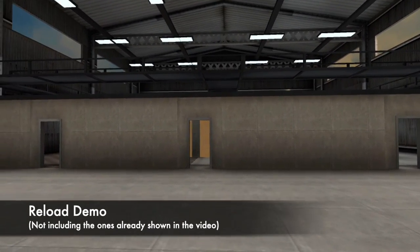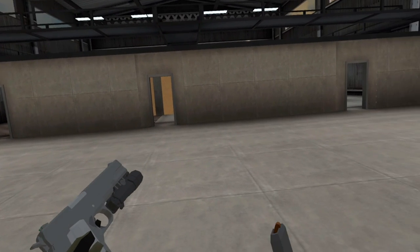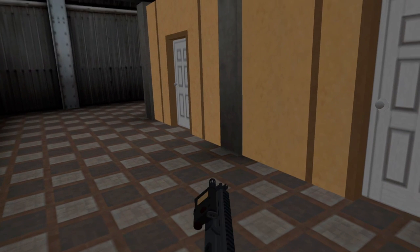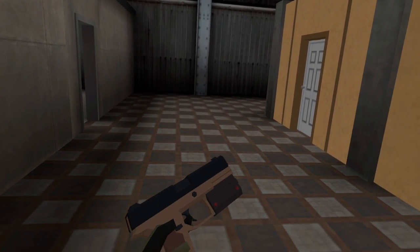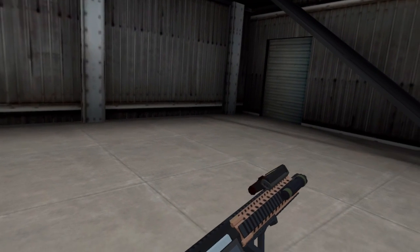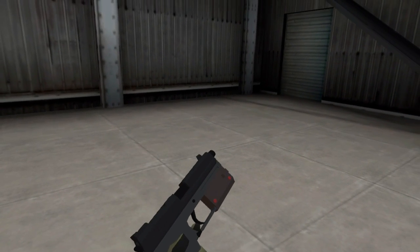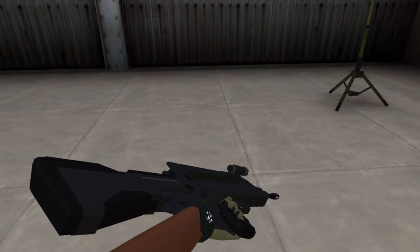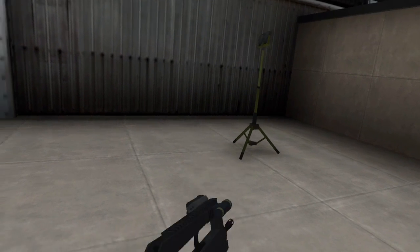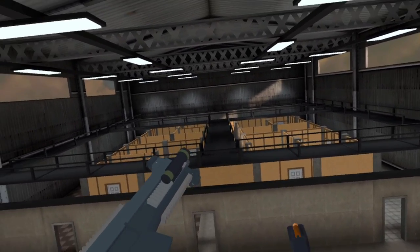Now I'll show you a brief demo of every gun's reload. The AK-47: slot the magazine in and blow back the slider. The M1911: stick in the magazine and rack the slide. The SCAR-H: slot in the magazine and rack the slide. The MK-18: slot the magazine into the magwell and pull back the charging handle. The UMP-45: stick the magazine into the magwell and blow back the slide. The FAMAS is a bullpup — the magazine goes behind the trigger group; stick it in the magwell and pull back the charging handle.